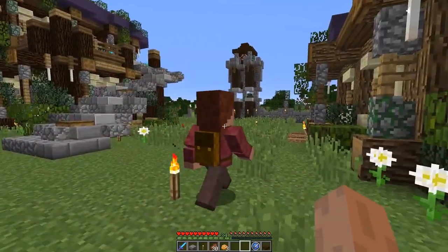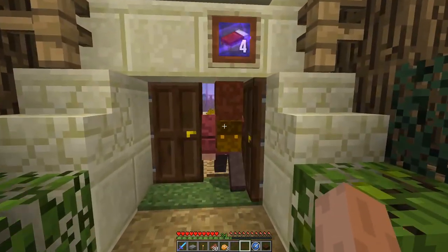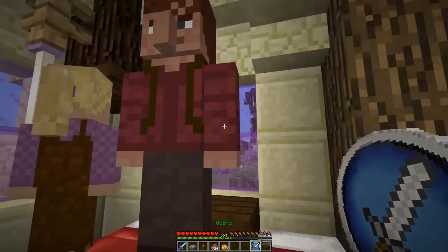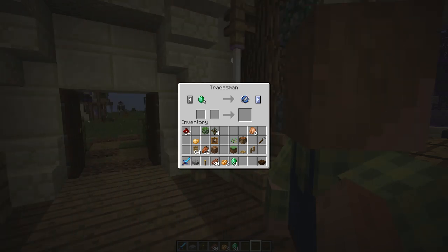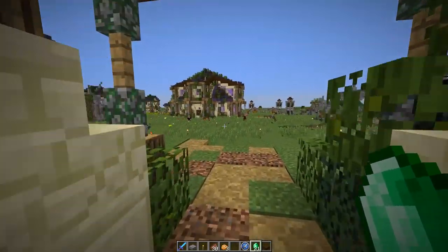I've got a guard token here — guards aren't that important right now. I think we're going to make this nomad a guard. Julianna Hardy — with a name like Hardy, you gotta be a guard, right? We're down to 31 emeralds. I want to get another guard — I want to have three guards in my town. Nothing's cheap anymore.